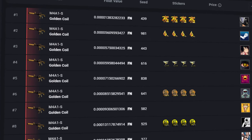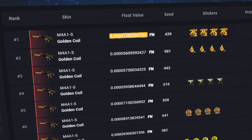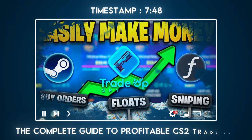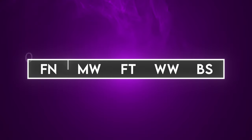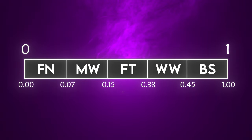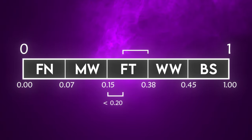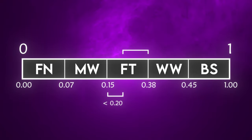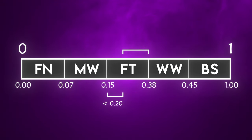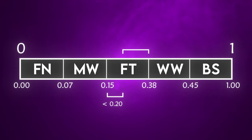One final piece of advice is to pay attention to the floats of the items you are buying. Floats fall on a spectrum within each wear rating or condition. For example, field-tested skins sit on a float range spectrum of 0.15 to 0.38. Generally, floats below 0.2 fetch more overpay than floats between 0.2 and 0.38. The closer you get to the next lowest wear, the more money an item can be worth — an extra layer of skin trading that could provide even more chance to profit.